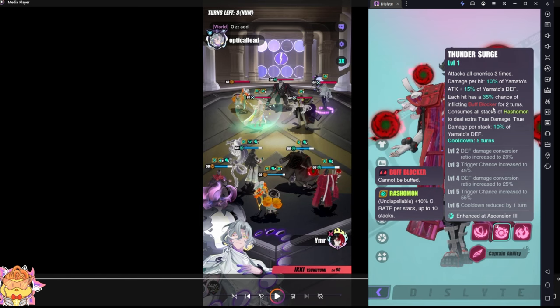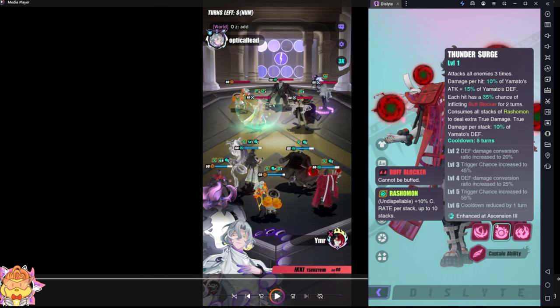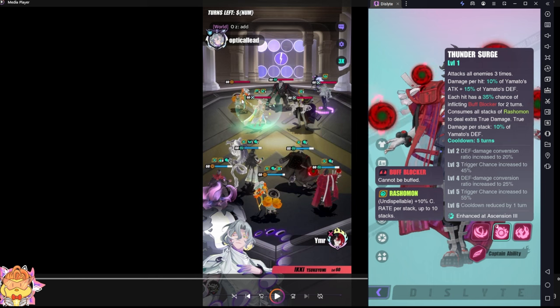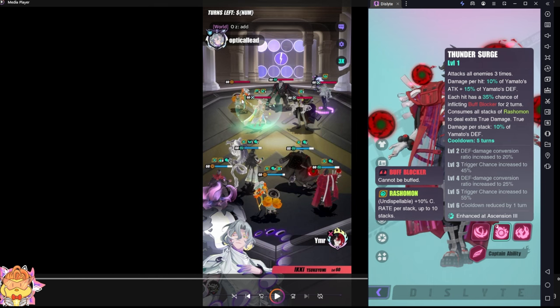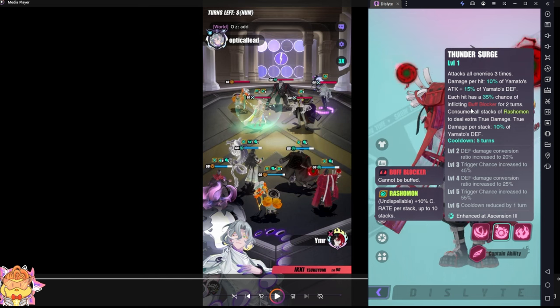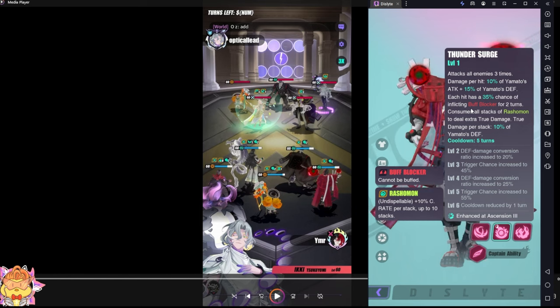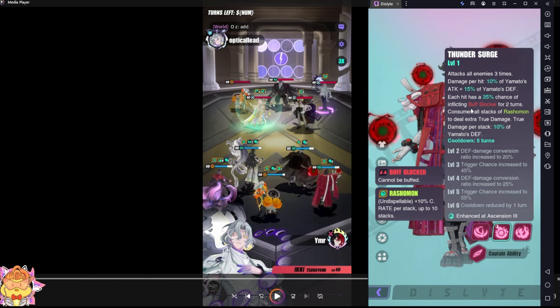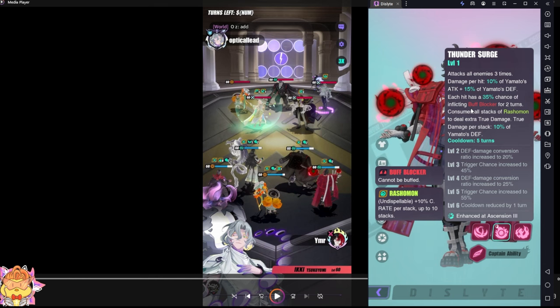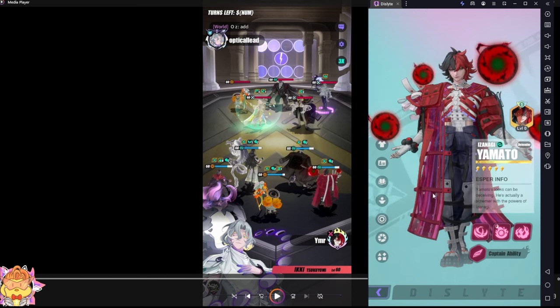The buff blocker will change your whole combat. The moment Jinchu gets buff blocker, Mavis will not be able to provide crit rate up to Jinchu. Without the crit rate up buff, Mavis will not be able to get the intimidated buff. Without intimidated buff, Mavis will not be that tanky and can actually be killed by your espers.